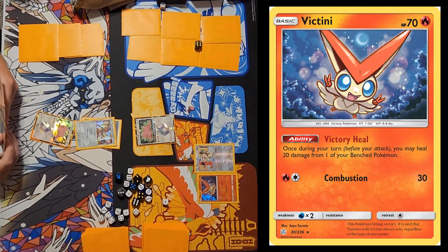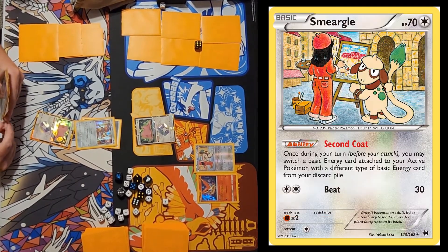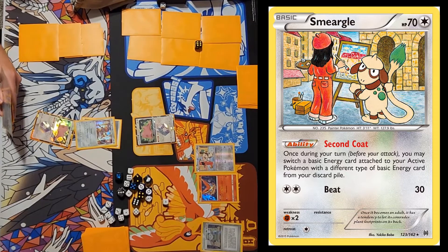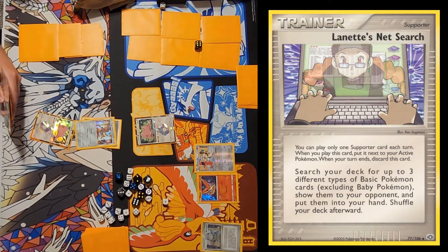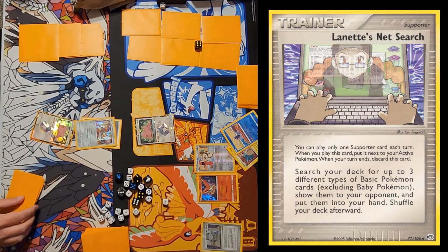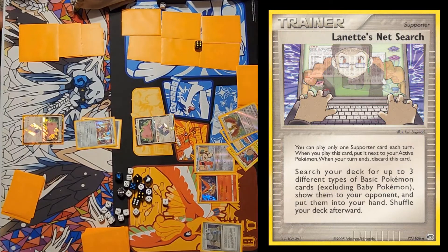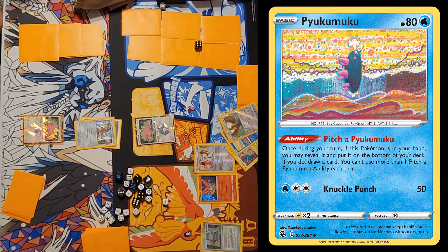Smeargle's not bad at all — I want to get it down early. Smeargle allows you to switch energy out of play for ones in your discard pile as long as it's on your active Pokemon. It's got Lynette's NetSearch, wanting them to search for three Pokemon of different types. I'll pitch a Pukumuku and draw one — hopefully I get an energy.